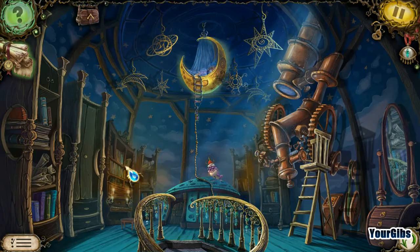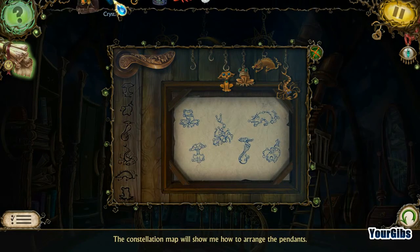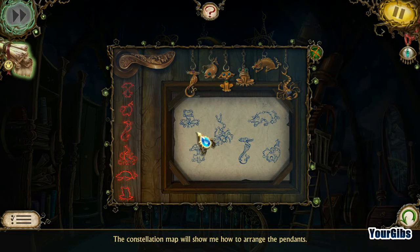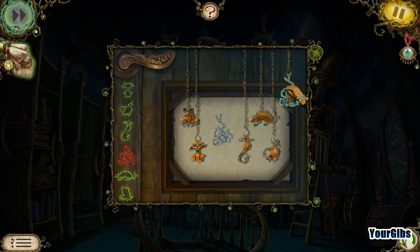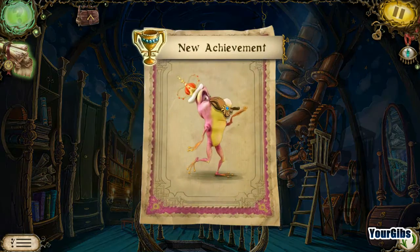Got myself a star map. Got myself another little fishy thingy. And that's going to go here, I'm sure of it. Alright, so now I've got to do match order, maybe? I can just drag it right to it. We have opened it up and we've gained an achievement.